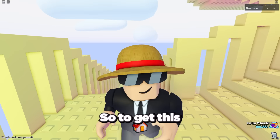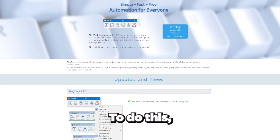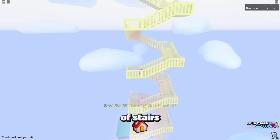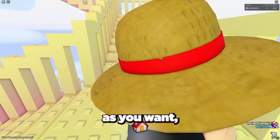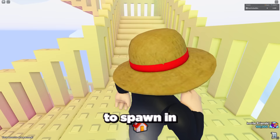To get this pet as fast as possible we need to climb the stairs as fast as possible, so we're going to use Tiny Task again to auto climb the stairs. Just record yourself climbing up a few flights of stairs while trying to stay in the same position, then stop the recording and turn on auto playback. Using this method you can auto climb the stairs for as long as you want, and if you do this on multiple devices you also massively increase the odds of the huge pet area spawning. Just make sure to keep checking in, as you don't want the claim area to spawn while you run off the map.